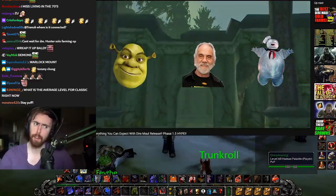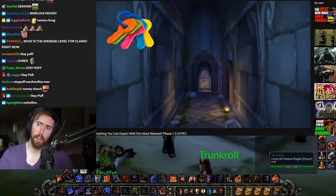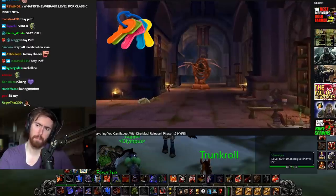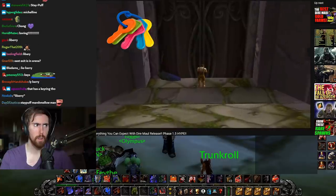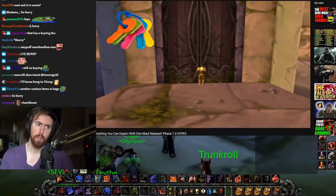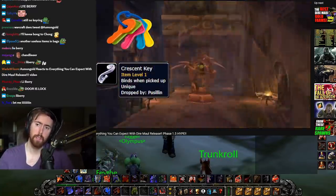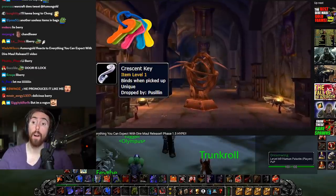Before we delve into that, let's cover the key to the library. Within Dire Maul, there's a tunnel system which connects the dungeons, with the median point being the library. This library is where many of the quests are handed in or attained. But you can't just get to the library — each entrance to the tunnel system within the dungeons is locked, as are the entrance doors to Dire Maul North and West. To get through, you need what's called the Crescent Key, which you get from a quest in Dire Maul East — which doesn't require a key at all.